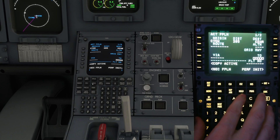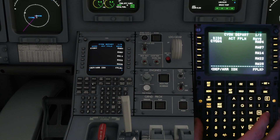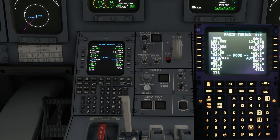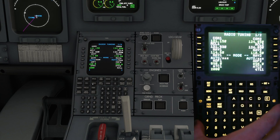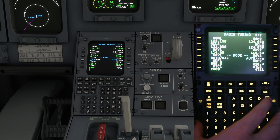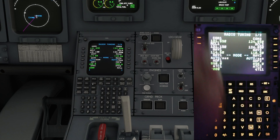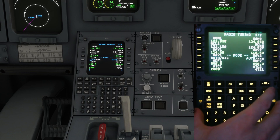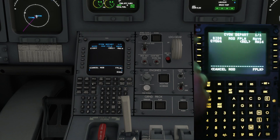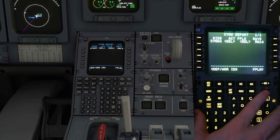Next up, let's go ahead and get to our departure. We're going to take runway 1-4 at CYOW, and we're going to execute that. Awesome.